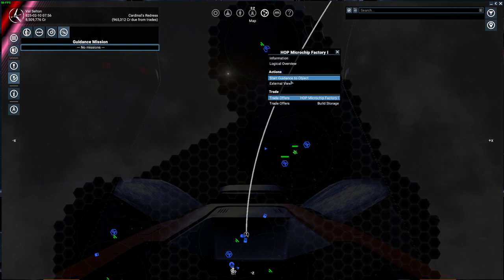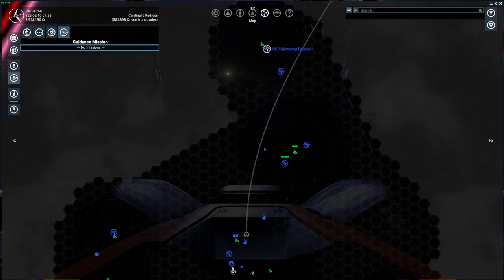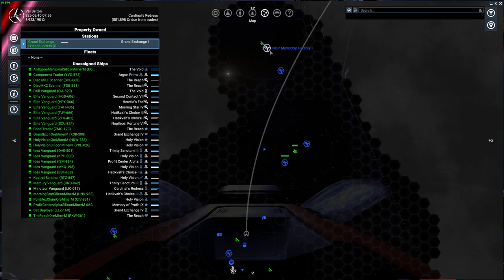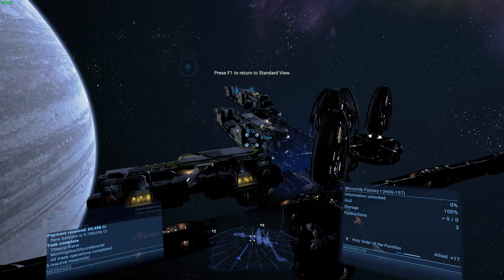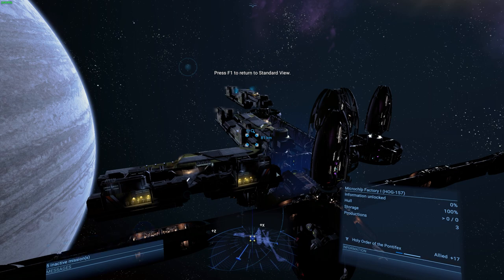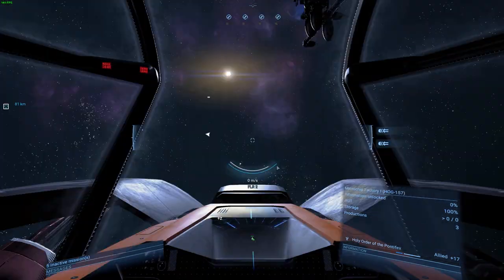The same applies to an actual station — you can start or stop guidance to that object. In open space with nothing selected, the right-click options are still for me personally: I can get information, the logical overview of a station, set guidance, or use external view. To use external view you need to be in the same system — the map won't close but you can see the station from outside. Press F1 to return, or F3 for a scenic view around the object.